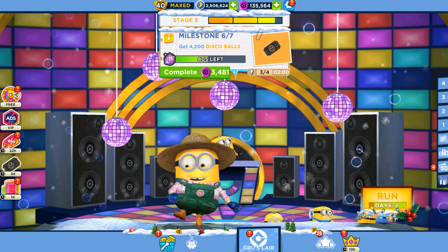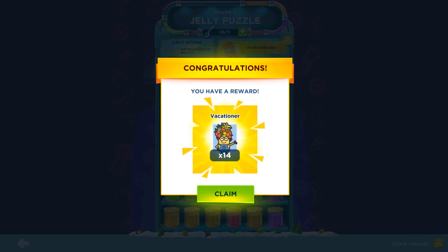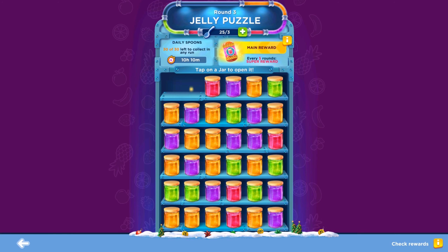Hey guys, welcome back! Today we are playing a Carnival special mission with Green Thumb Minion, and we have only two more days to complete this event. Today is the first of February, so we're gonna open some jelly puzzles and jelly jars in this event. After that we will show you what's new in the market, in the festival, in the stage rewards.